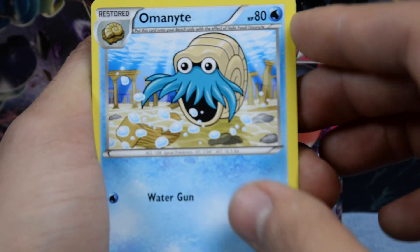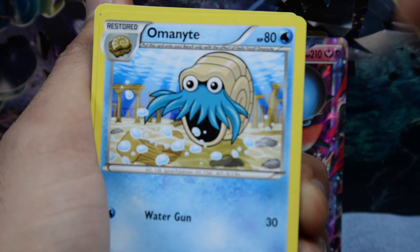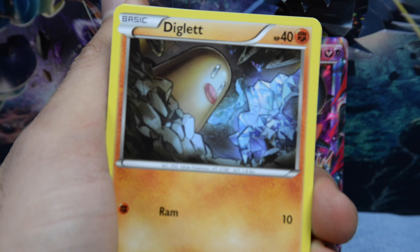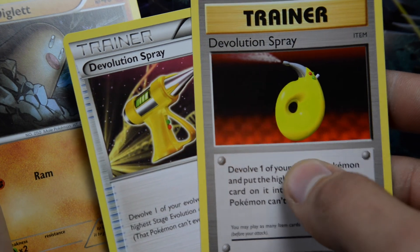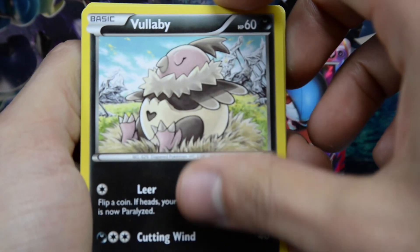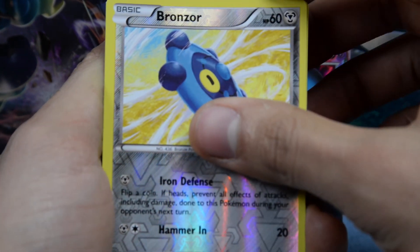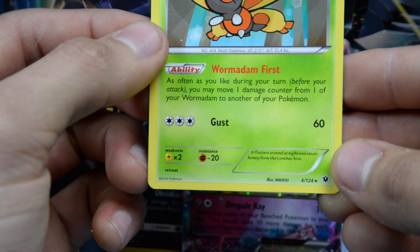Alolan Muk — whoa, looks like something's going on there. He looks like a cuttlefish, I know he's not but in that picture it looks like it. The Evolution Spray — look at the differences from the old art to the new art, that's pretty cool. Diglett, Spoink, Coughing. We have Riolu, Bronzor, and a Mothman regular rare. Not bad — it's number four out of one twenty four. This set is one twenty four — Sun and Moon base. So this is not stunning in base, but look at that Mega Gardevoir EX. I am so happy that we pulled that.